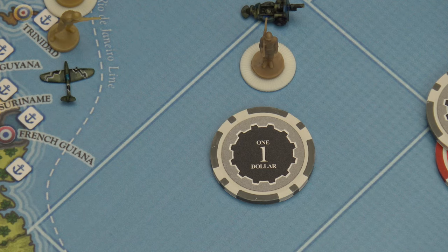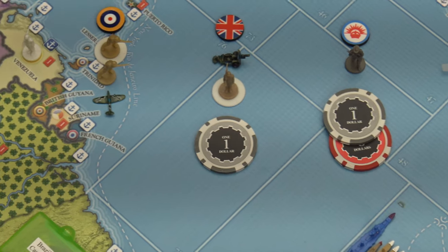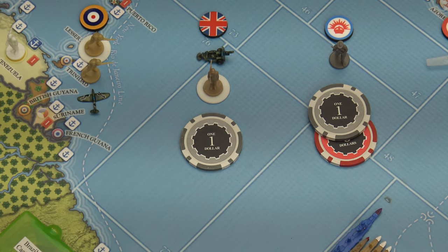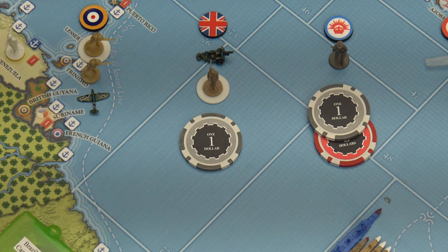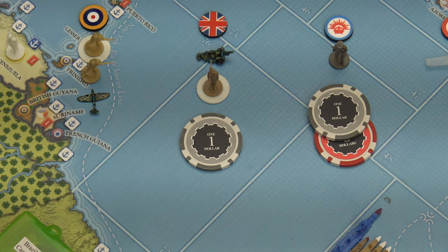For British purchases, for Great Britain I'm going to buy 3 infantry for 9 and 1 fighter for 10, so that's 19 — that's all I had. For the FEC, I have 9 IPPs; I'm going to get an artillery for 4 and 2 militia for 4 and save 1. Anzac also has 9; they're going to spend 3 for an infantry and save 6. Combat movement: none. Non-combat movement.